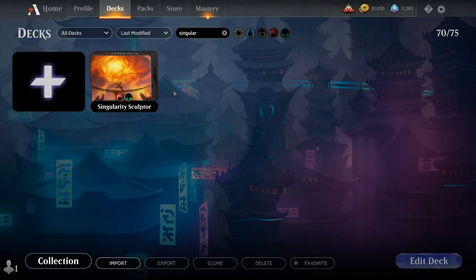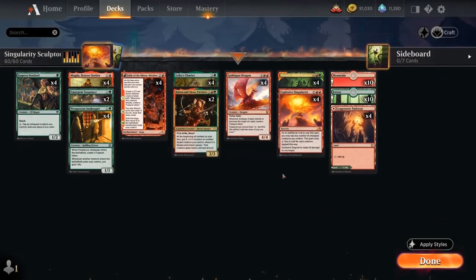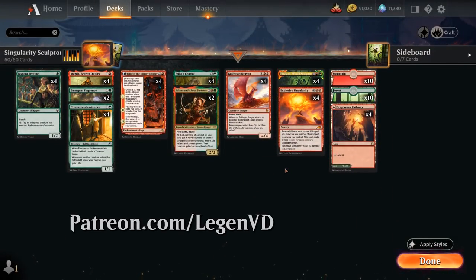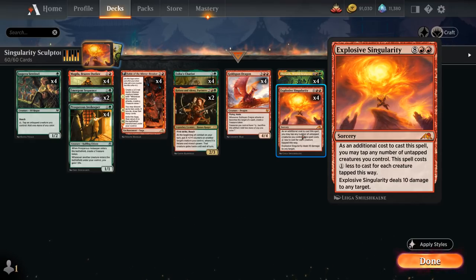Hello and welcome to another Standard Games video. Today we're taking a look at a red-green Singularity deck as voted on by my supporters on Patreon, featuring the 10-mana Mythic Rare Sorcery from Kamigawa Neon Dynasty. As an additional cost to cast it, you may tap any number of untapped creatures you control to make it cost 1 generic mana less for each creature tapped this way — so it basically has Convoke — and then Explosive Singularity deals 10 damage to any target.